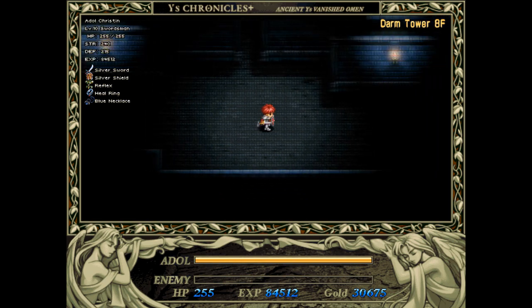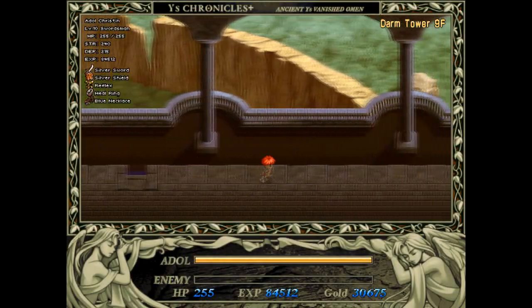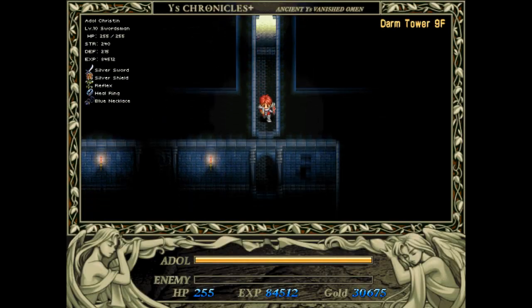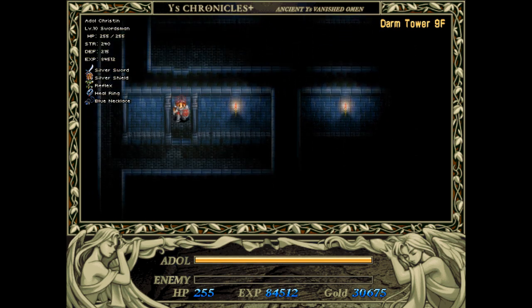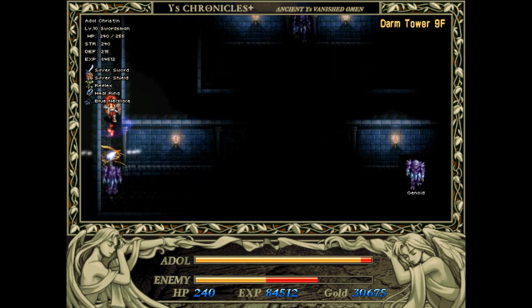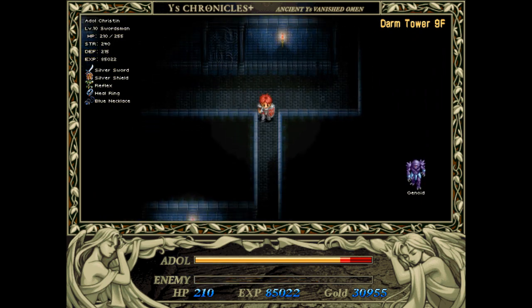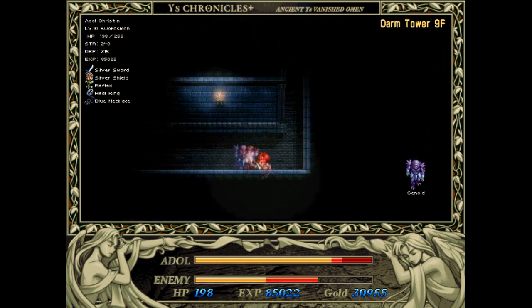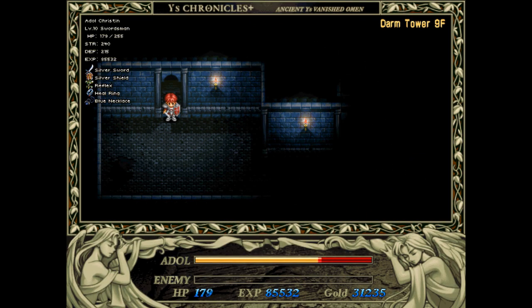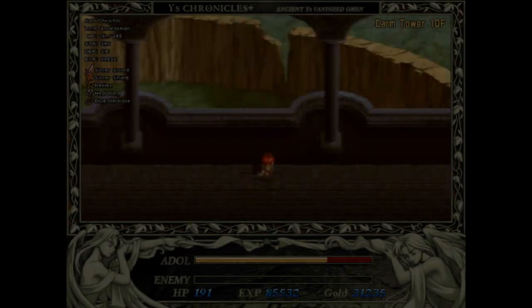Going back to the eighth floor, we're going to head from the western side where the boss door was to the eastern side and heading back up to the ninth floor balcony. We're then going to return to this room here, which I believe we were already in — we collected one of our silver pieces of armor from that chest there, so this room should look familiar. Now that we have the hammer, we can move on.